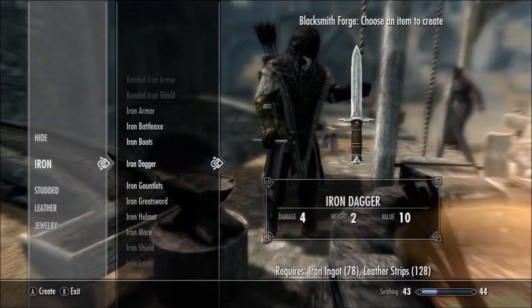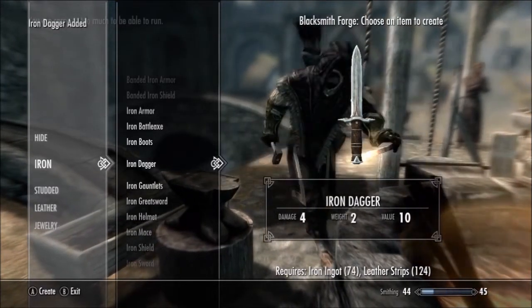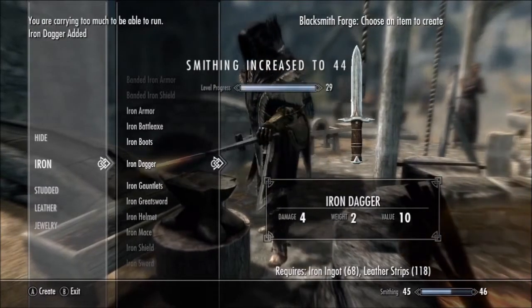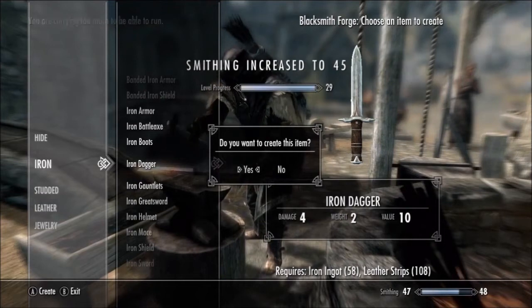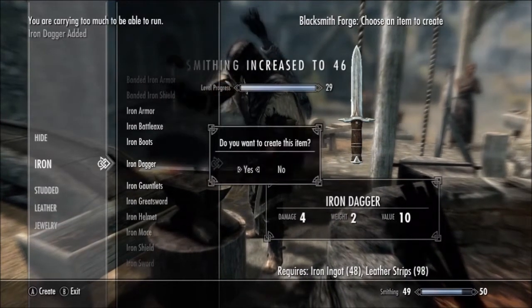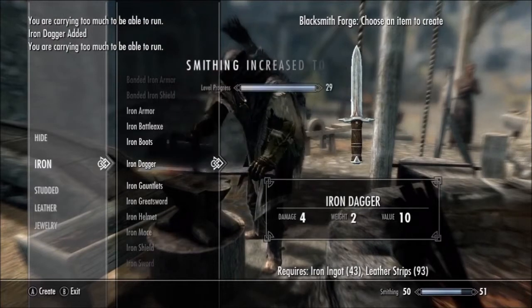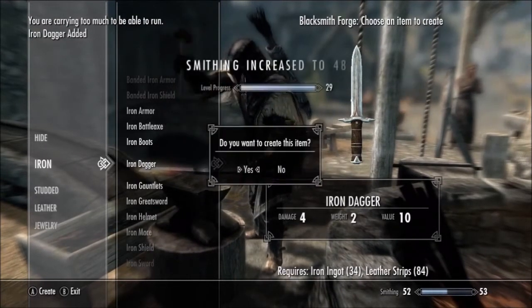If you look at the bottom right, that's my smithing level bar. I'm just going to keep making iron daggers and you'll see how fast it goes up. You need a total of — I think it's 150 — to get 100 smithing. That won't take that long. You basically just have to keep getting the iron ingots and leather strips and you will get this in no time at all.